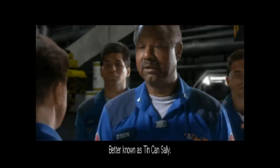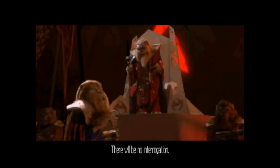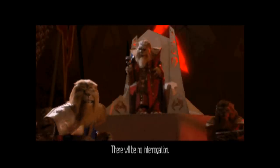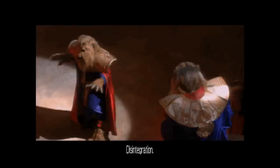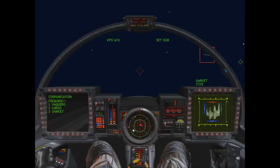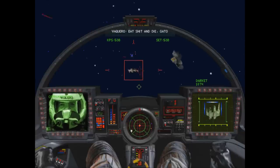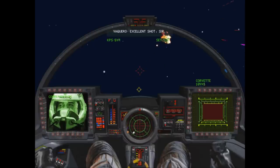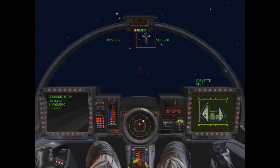This game continues the Kilrathi saga — the war between humanity and the feline race known as the Kilrathi. The stakes are much higher this time around: win the war against the Kilrathi or lose planet Earth and all of humanity along with it. The mission tree system makes its return in a more simplified format, but there's still a meaningful amount of divergence. Your skills as a pilot will determine the outcome, but this game adds so much more to the series.